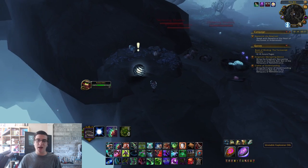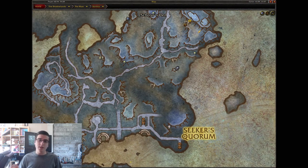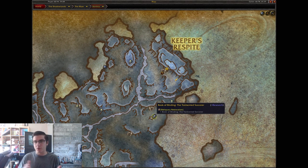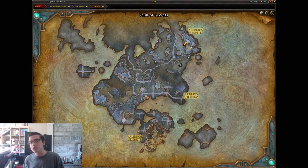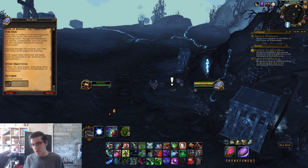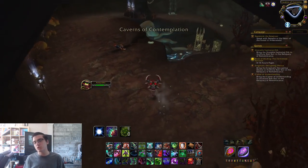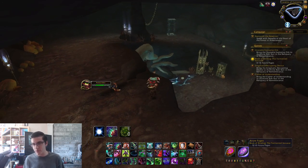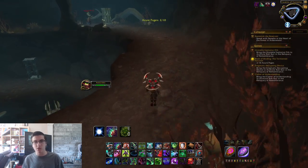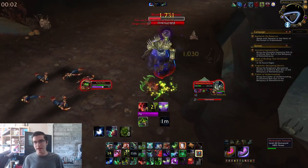I recommend saving the second Book of Binding for last. It spawns near where Croak the Tormented rare spawn does. Pick it up and it gives you a quest to collect azure pages — but those pages are in the normal realm, not the rift phase. Save this one for last: once you have all the other items, exit the rift, go into the nearby cave, collect the pages, and complete the quest. That way you don't need to use another rift key to go back in. Once you have all of them, head back to the Archivist and hand in all your quests.